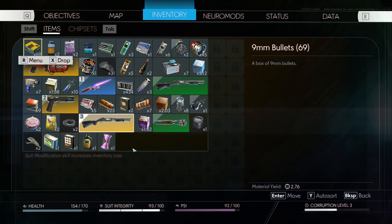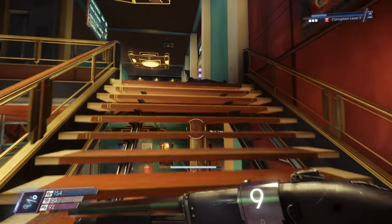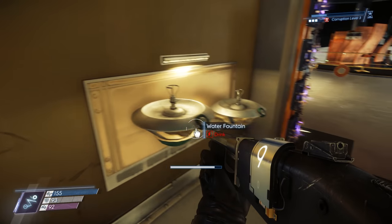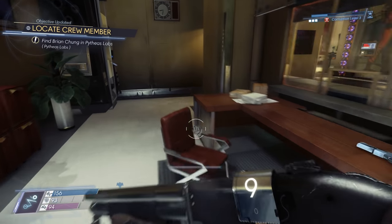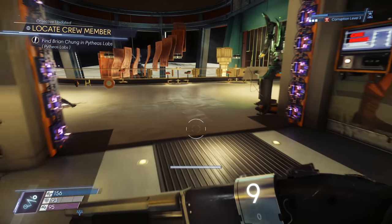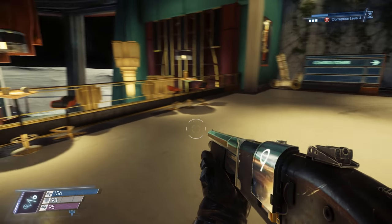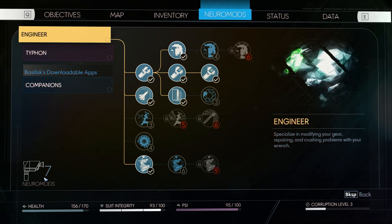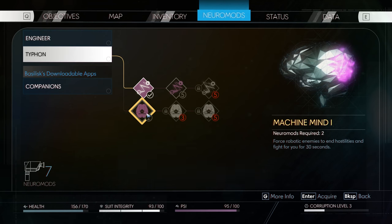Let's turn back the clock. The security computer is just right up here. Brian Chung's — they're in the Pythias Labs. Of course, that makes sense — they're being experimented on, after all. And that's where we need to go next anyway, to repair the Mimic Portal. Also, speaking of repairing, that just reminded me of neuromods — I have a bunch more to spend. A lot more. Let's get Machine Mind 1.